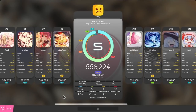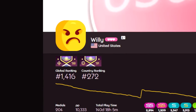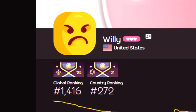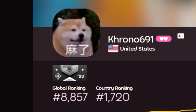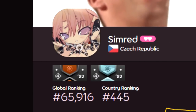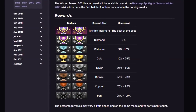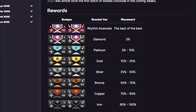Luckily, the two-week time frame for the playlist should allow you to grind out those final few points to reach the next division. Players placing in Rhythm Incarnate are given a permanent profile badge for their exceptional performance. The rest of the players receive a temporary badge on their profile, which remains from the current season until the start of the next season. In theory, if you just keep playing each new season, you will always have a temporary badge on your profile.